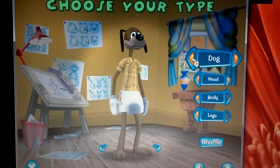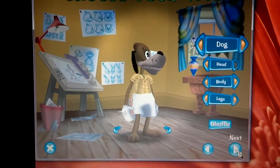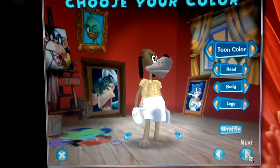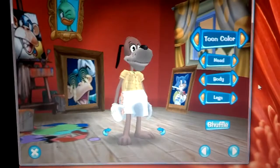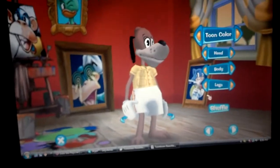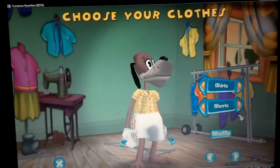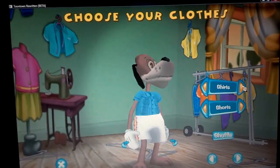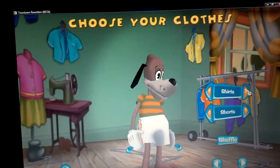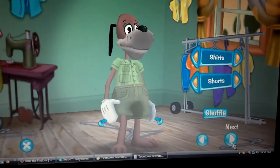Then you change the head, the body, and the legs. Now that I have my dog the way I want him, I hit next and then I choose my colors. Once I have the color that I want, I can change my shirt and my shorts. I don't like the jailbird look, so let me go ahead and set my clothes up real quick. Now I've got my color set up, I'm going to go next.